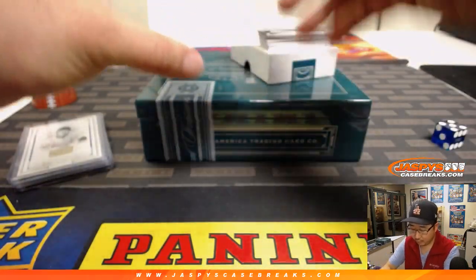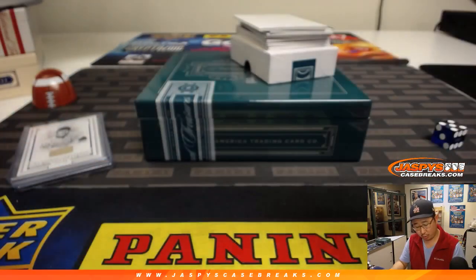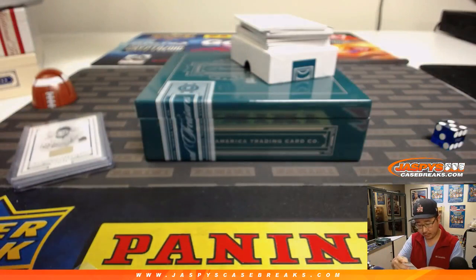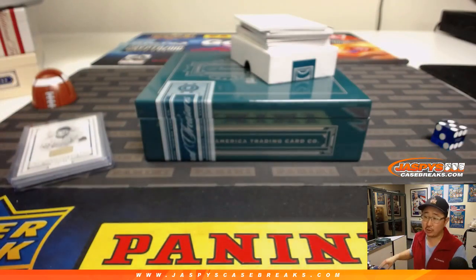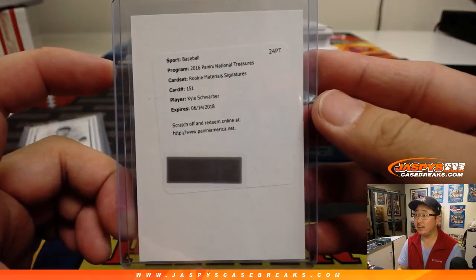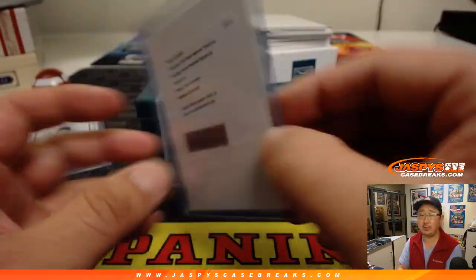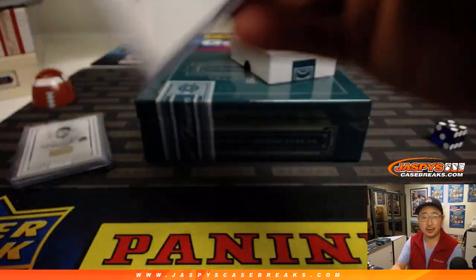Then we've got nice rookie material signatures — Kyle Schwarber. Nice Kyle Schwarber redemption. Now I know it's expired, Andrew, but generally Panini's pretty good about either getting you this actual redemption or something else pretty comparable. I've heard a lot of people say they can just go ahead and still put the code in and it'll just go through and they'll fulfill it.